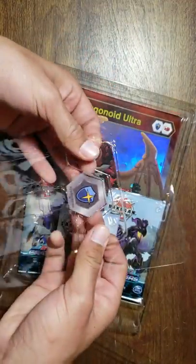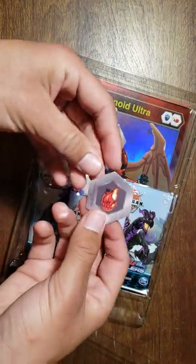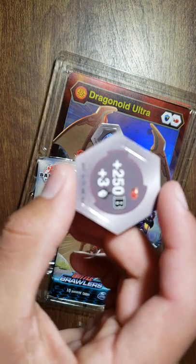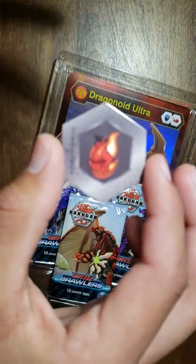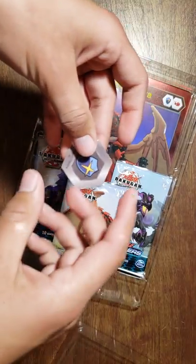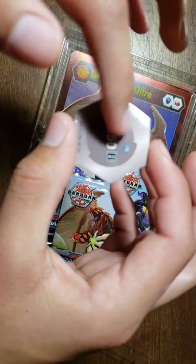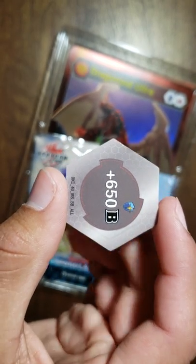Specifically this one right here — that's a good one. Let me show you why. The Fire Fist is all right: 250b plus three fist damage. It's not the best but not terrible. But this one, the Magic Shield — 650b. I'm pretty sure that's one of the highest upgrades there is in terms of a core.